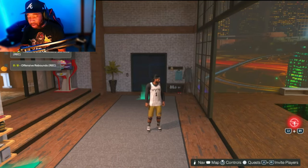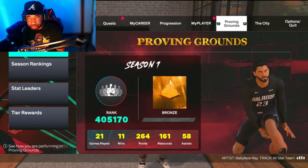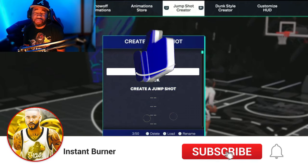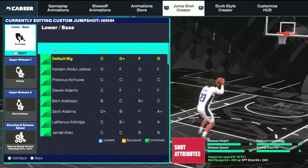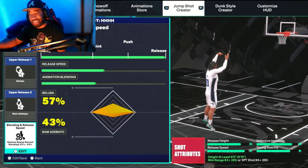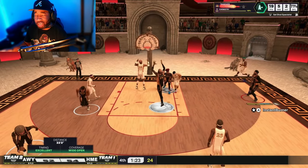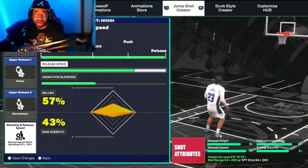So let's go ahead and give you guys a jump shot first. This is the jump shot right here — PJ Tucker base. First release is Ballumba, you want to go all the way to the bottom of releases to find Ballumba, which is Mike Wang. Shout out to Mike Wang. Second release is going to be Bam Adeyemi. You want to make sure to push it all the way to release. When it comes to release speed, this depends on what you shoot with. If you shoot with Square or X on Xbox, just put this on three out of four.